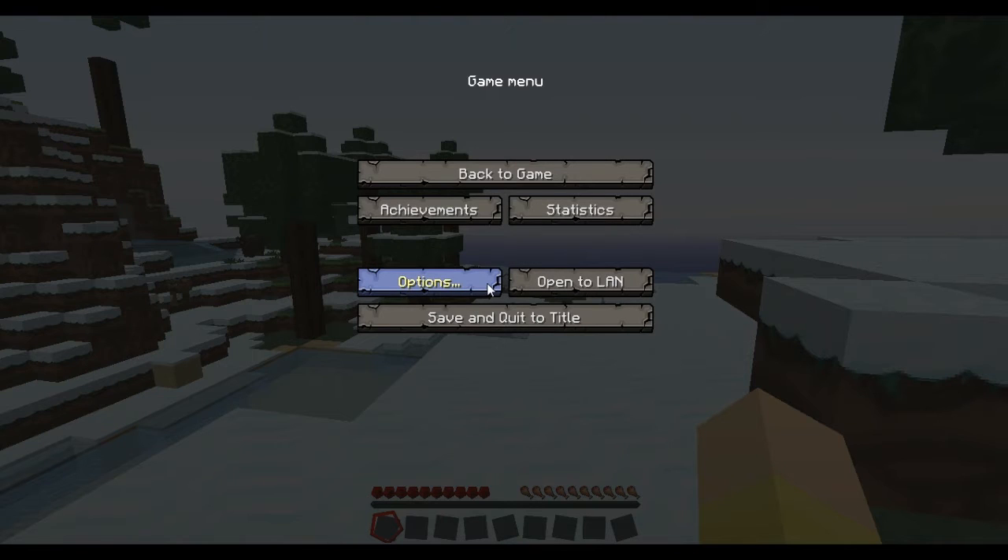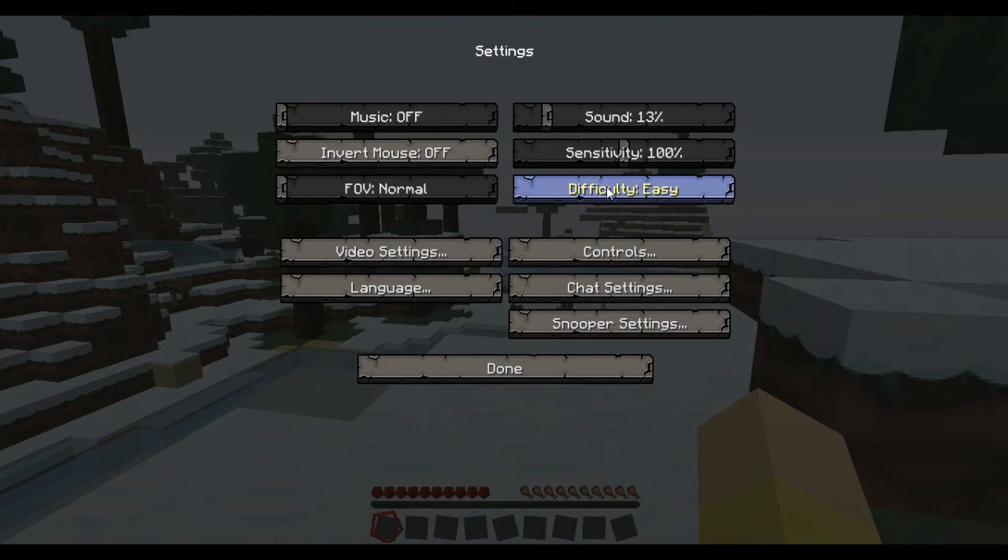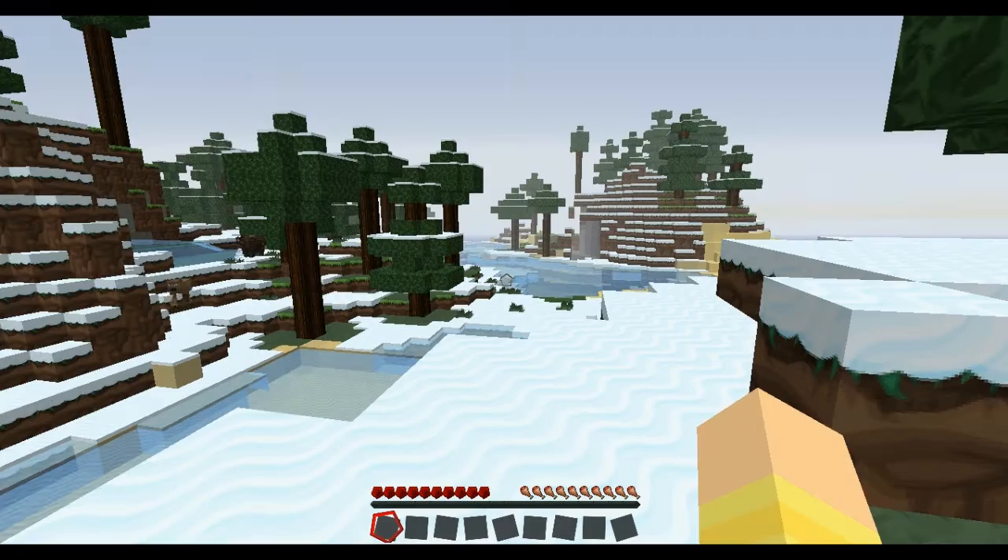First of all, I'm just going to check all my settings — options. Don't want to be on peaceful. Normal. You can all hear the sounds of the couch; turn up slightly. There we go.